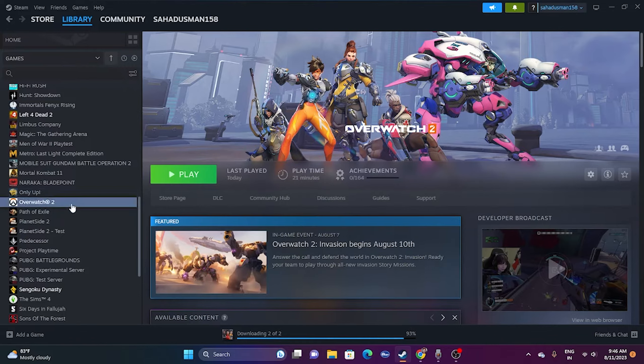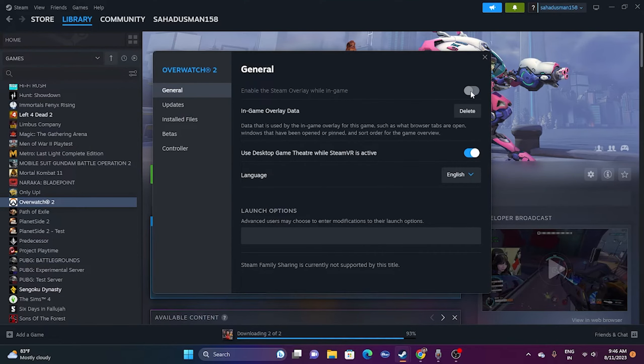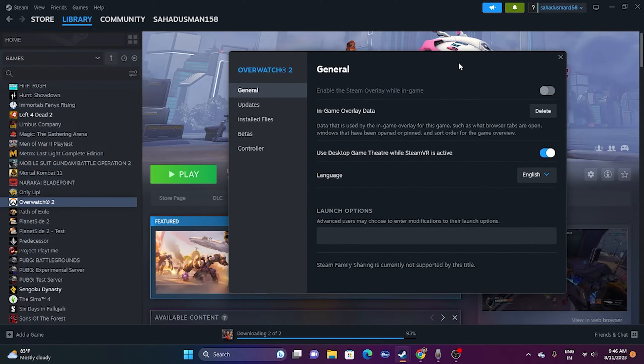The next step is to disable the Steam overlay. Right-click the game and go to Properties. You'll see the option 'Enable the Steam Overlay while in-game.' If it is turned on, turn it off — this is very important. This has worked for many users. Once disabled, try launching the game.